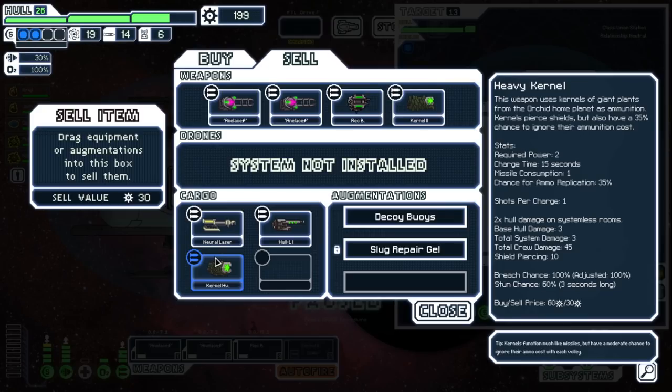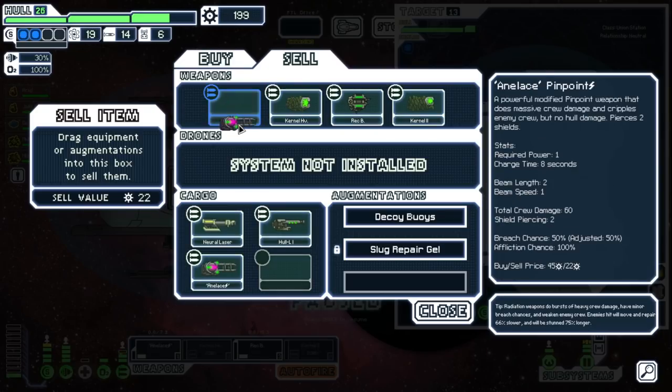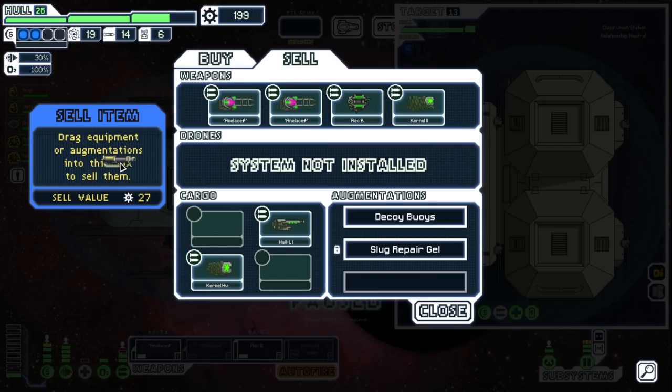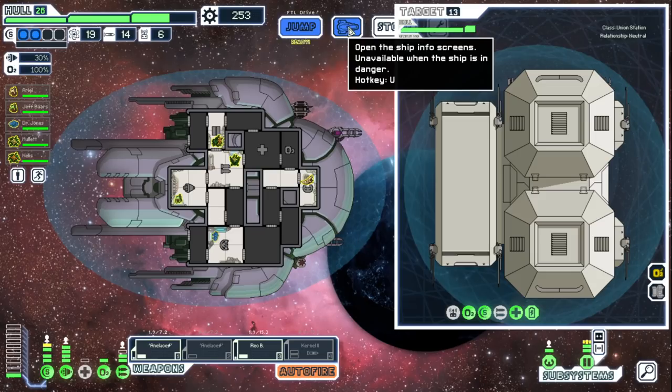This is kind of fun. We also have this. This only shoots one but it does three hull damage. These do one but they do three projectiles. I think what might happen down the line is we might do something like this and then replace this with a laser or a beam or something. For now we're gonna keep running this, but I'm gonna hold on to that. I'm gonna dump these. We'll keep this. Keep decoy buoys for now. As long as we have an empty slot, we're good. Let's just make a ton of upgrades, I think.